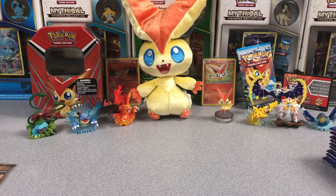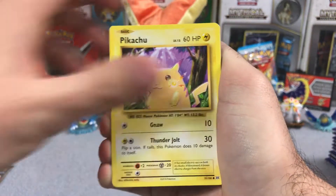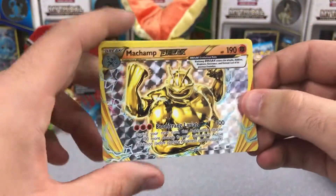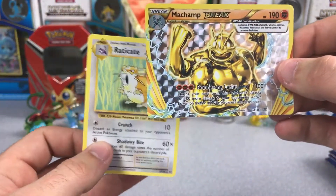These packs are just ripping open pretty easily here. Did a pack trick here off camera. Trying to pull the codes away off camera. I'm a Machamp Break — did not see that coming! Not bad at all. And then a Raticate.